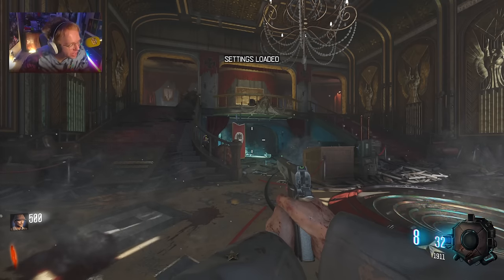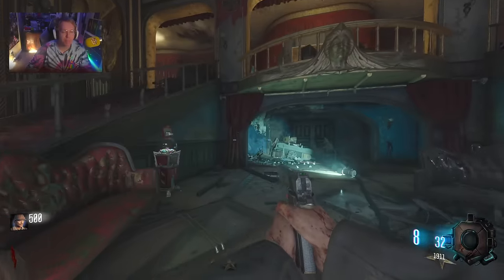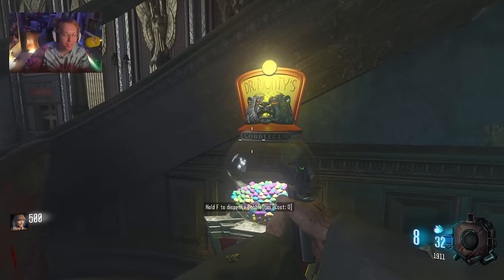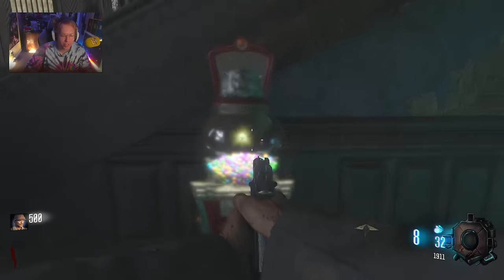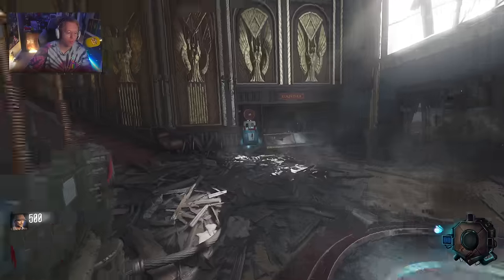Ladies and gentlemen, we are back. It is 50 plus perks time, but on the best zombies map of all time. That is right — Kino der Toten, Black Ops 1.